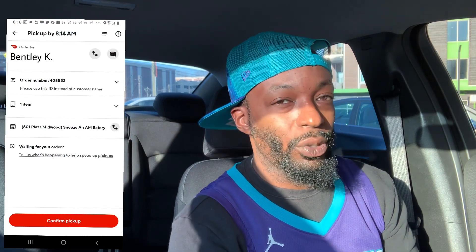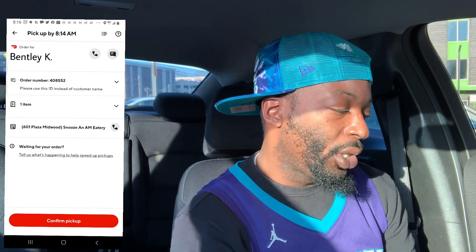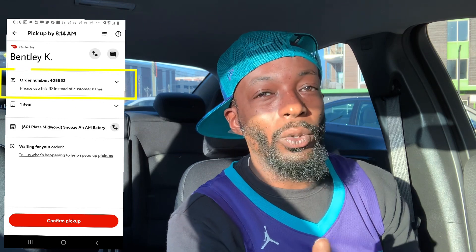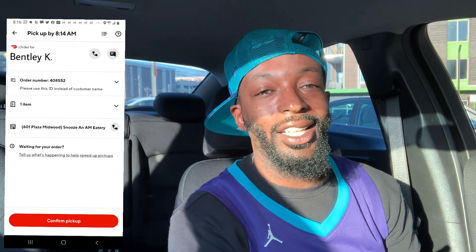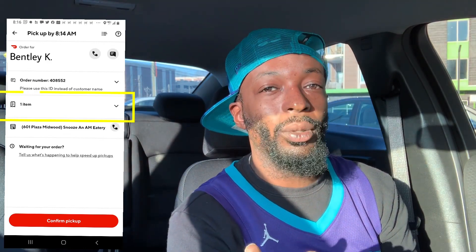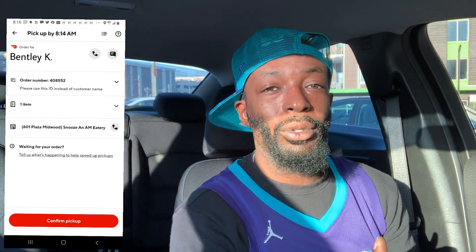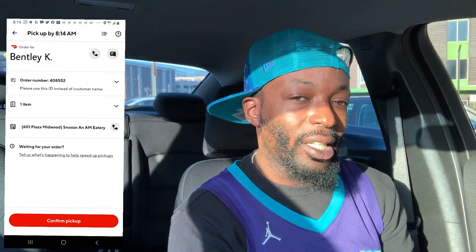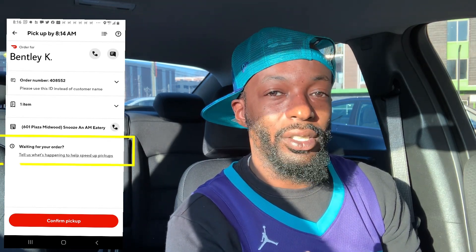I'm currently at the restaurant right now, so I'm going to slide. Once I slide that I've arrived, the screen is going to change — the name of the customer gets bigger in the top left-hand corner. You'll see the order number (you won't really need this except possibly at McDonald's), and it will give you the items so you can tap to see exactly what they ordered. It also confirms the name of the restaurant and gives you the icon to communicate directly with them. If there's a long wait, you can select that option and tell them the reason.